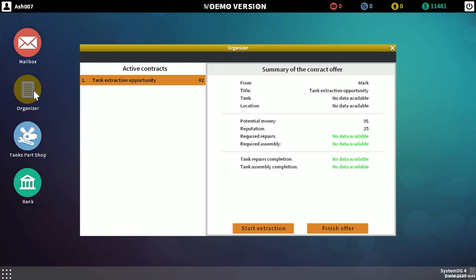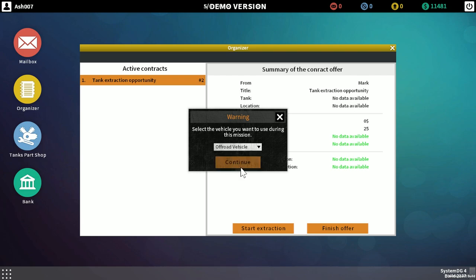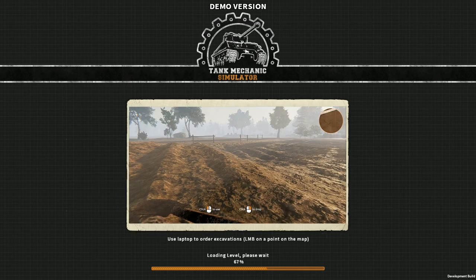Booyah! Alright, we need to go back into the organizer and start the extraction. I'm going to select the off-road vehicle, and hopefully we can have a bit of a play around.